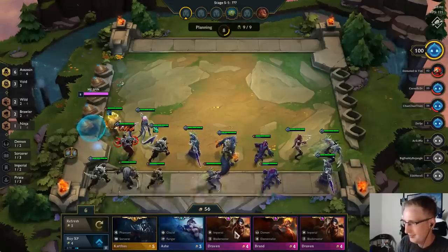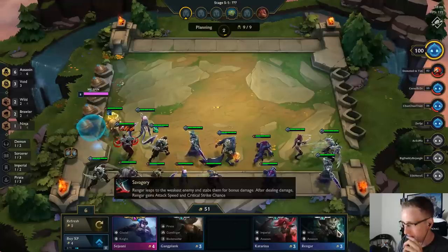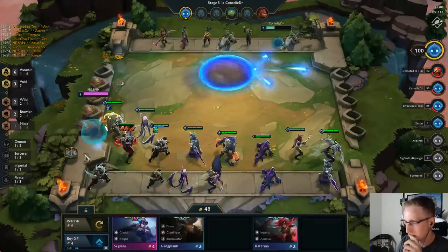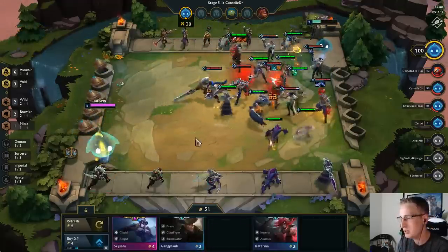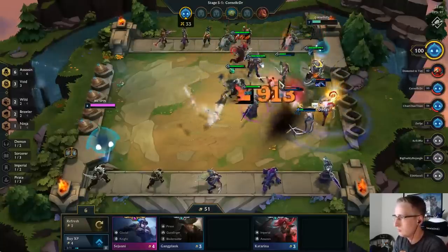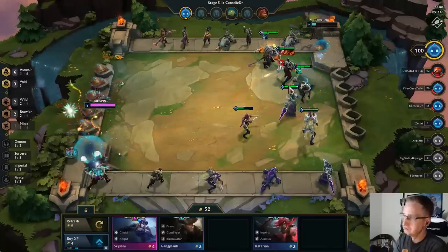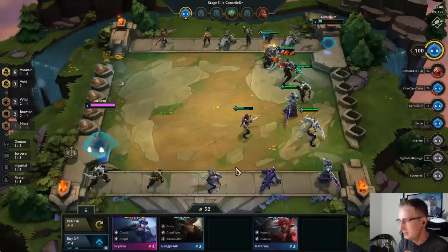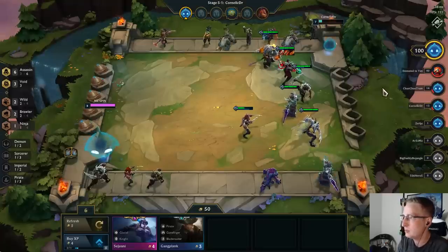We're getting a lot of Dravens but we're assassins so we don't really use them. We already have Tier 2 Evelyn so let's just sell that one. That Draven player I was slightly worried about because Phantom Dancer Draven is kind of scary, but we're just so strong right now there's no way we can lose.